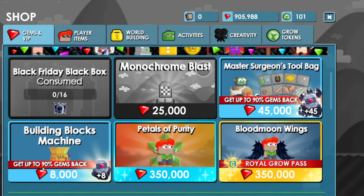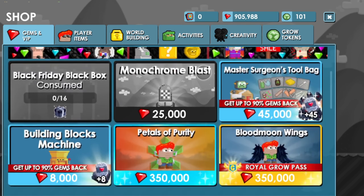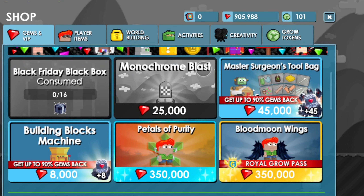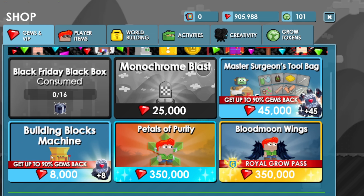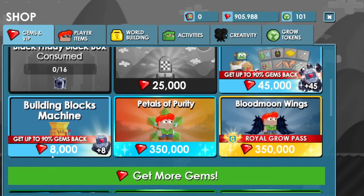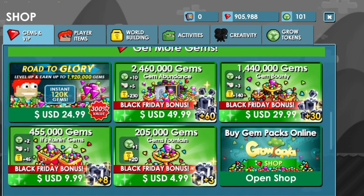Here's the monochrome blast. These are the things on sale right now: building block machines and the master surgeon tool pack. Both of those I have no use for — I hate surgery and I also hate building block machines because they leave a lot of trash in your world unless you want to pick everything up. So, $50 for 60 of these boxes and we just have to get it.